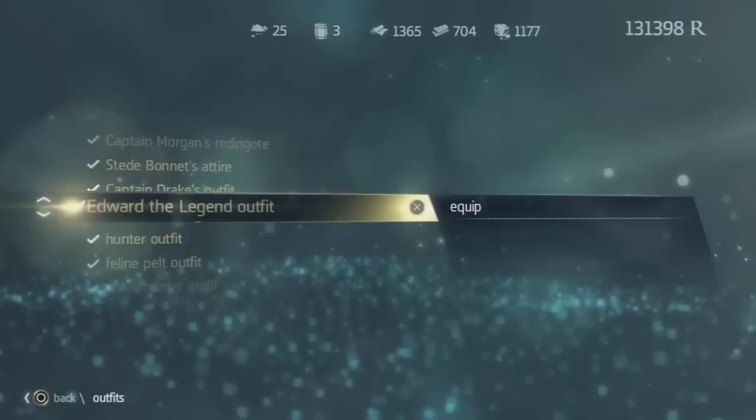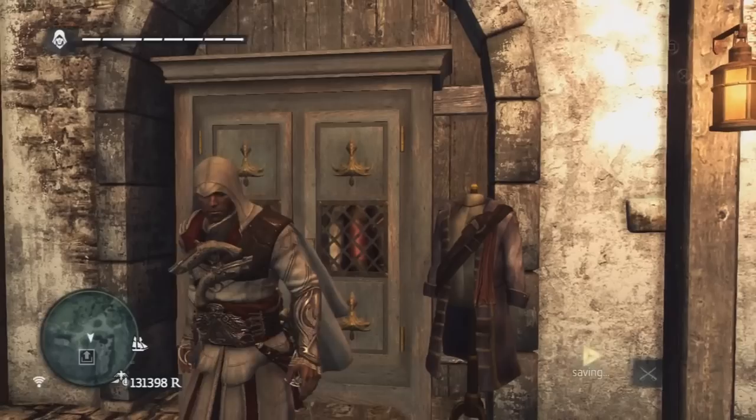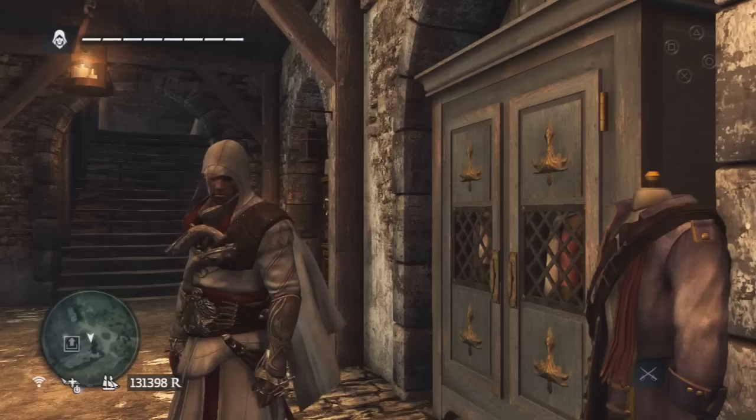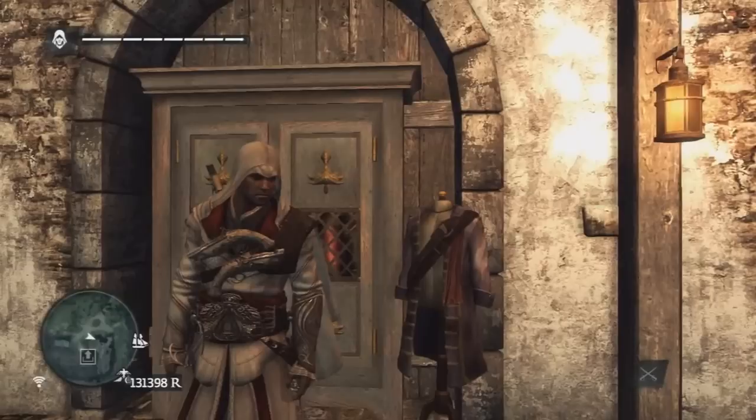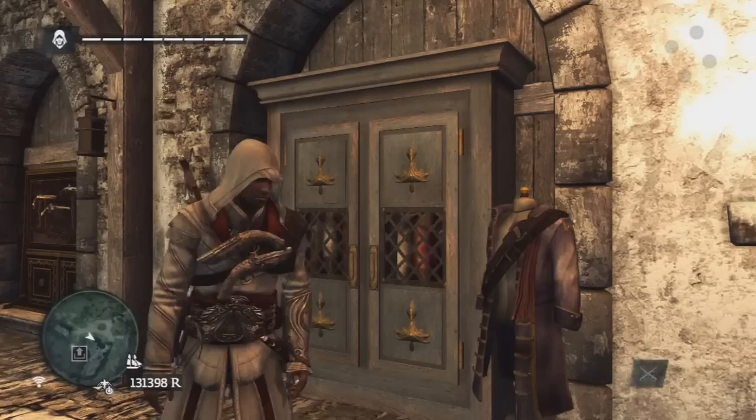Then of course we have the Ezio Auditore outfit — the outfit from Brotherhood. Ezio had quite a few different outfits, but this is the one from Brotherhood. You need save data of Assassin's Creed Brotherhood on your hard drive. When you start the game it will say that because of your previous actions in previous games, you can now use Ezio Auditore's outfit.